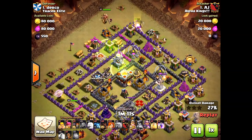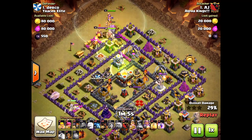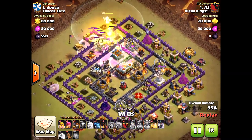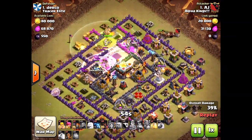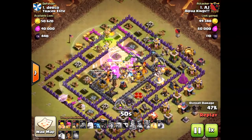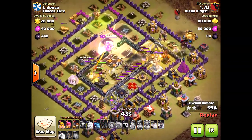Here he's bringing in the queen on one side and the golem on the other, so the valkyries will path right towards the center — very smart. He's creating a funnel for the valkyries so they'll path right to those inferno towers, which are really critical. They're two single-target infernos, which are actually pretty good against valkyries because they take them down faster. But the problem is the valkyries are just so quick they're gone before the infernos can do much.